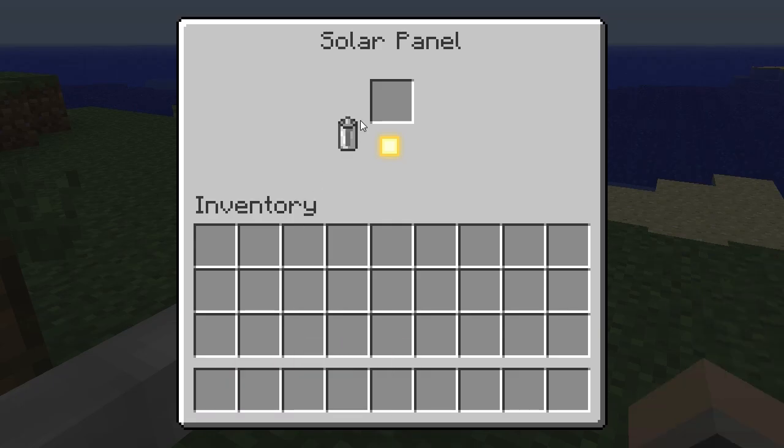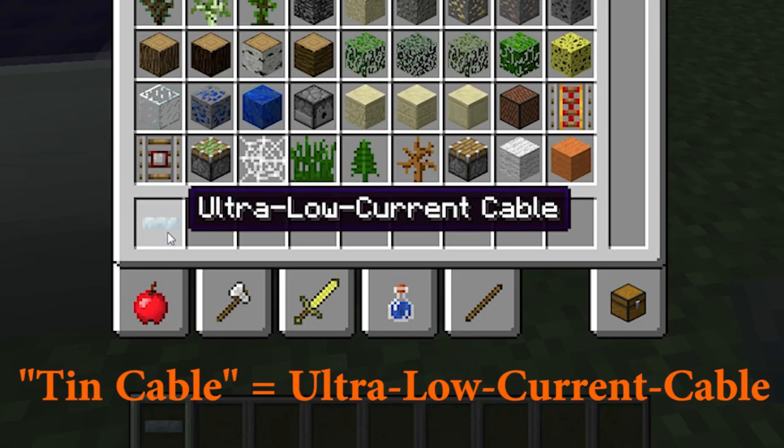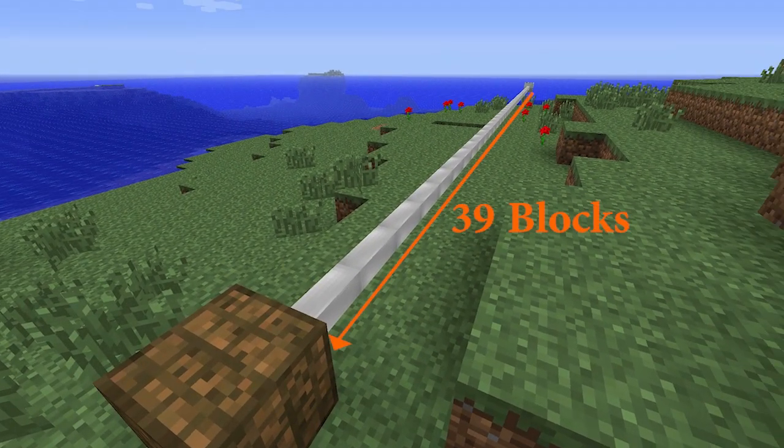Energy can be collected through rechargeable batteries or through a connected cable. Tin cables are recommended because they're easily able to support the solar panel's one energy unit per tick output, and they have a maximum recommended length of 39 blocks before they start losing too much energy.